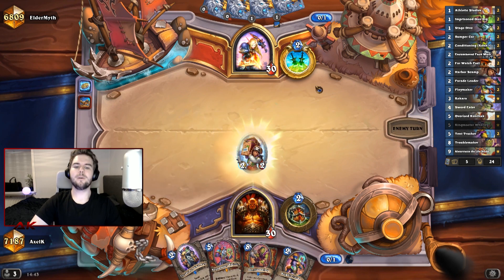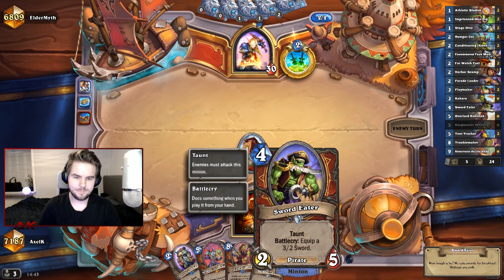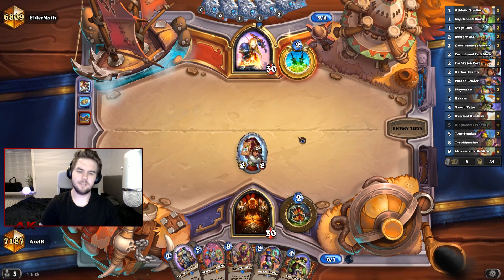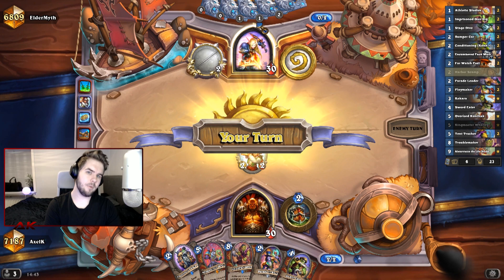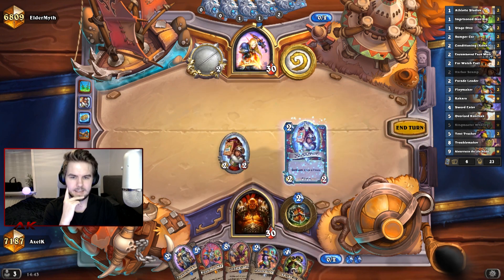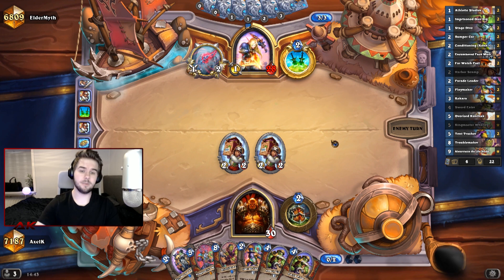It's Poison Rogue. I think we just break a lot of Poison Rogue's noses, especially when we have so many taunts. We can go Encumbered Pack Mule next turn. He's probably just looking for a weapon here. I think that is why he traded. If he had a weapon, he would probably have sent that face. Now we can go with the other Scamp and find the Sword Eater. Now we have so many taunts and so much damage that we're just gonna delete him.